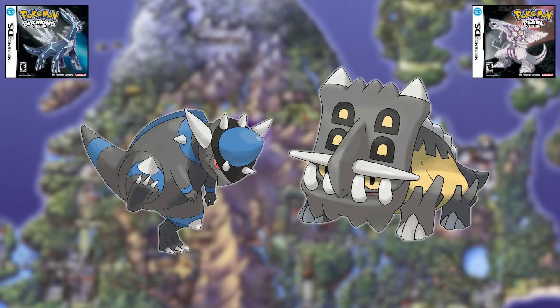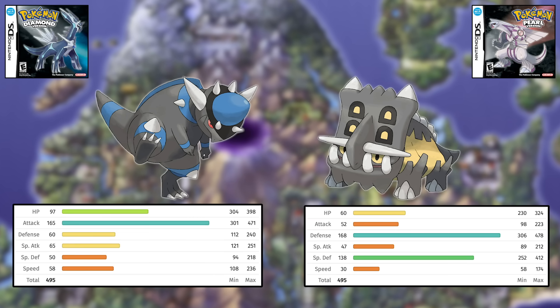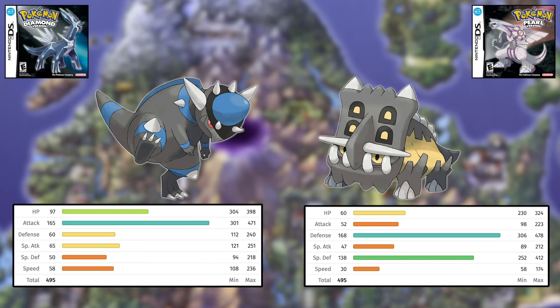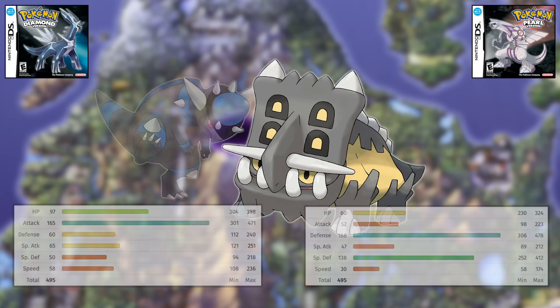Next is Rampardos versus Bastiodon. Rampardos is pure Rock with insane Attack, good HP, and mediocre everything else. Bastiodon is Rock Steel with incredible Defenses and bad everything else. Because of these stat spreads, I'm giving the edge to Bastiodon. A massive Attack stat is great, but it's not that great if you never have a chance to use it because you're too frail or too slow to get a hit off before dying. Bastiodon's defenses mean it'll stick around for a while — potentially even if it gets hit by a four times super effective move. Yes, it has two four times weaknesses, but it also has a huge number of resistances.